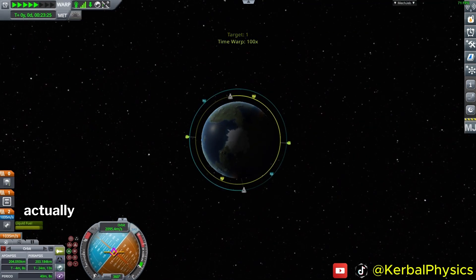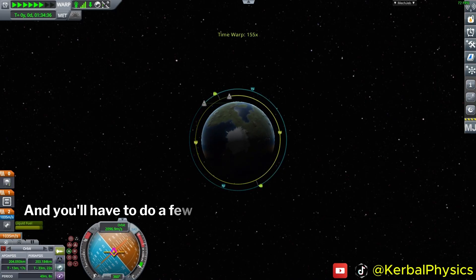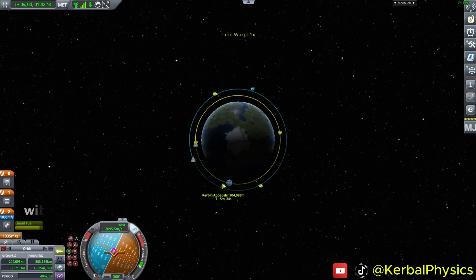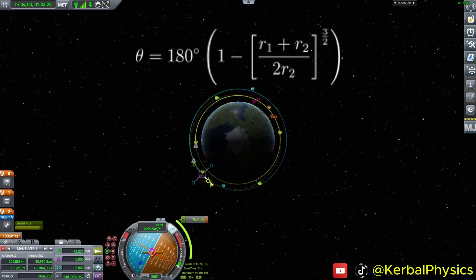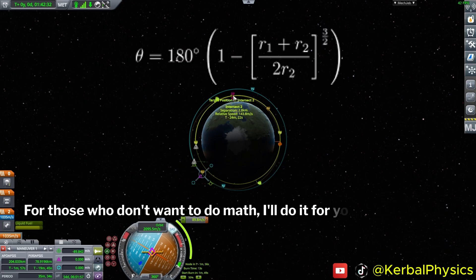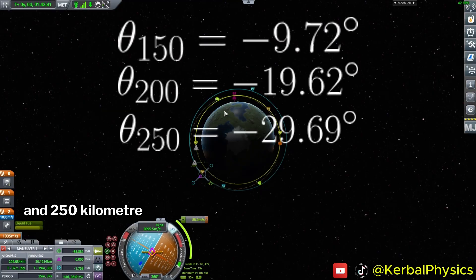Now comes the tricky part — actually getting the rendezvous. It's all about timing. Set off at the wrong time and you may not get the encounter, and you'll have to do a few orbits before you can correct it. It's all about the angle between the two spacecraft with respect to the center of the planet — this is called the phase angle. We want this phase angle to coincide with the ideal Hohmann transfer angle. Assuming your starting spacecraft is in a 100-kilometer orbit, here are the phase angles for a 150, 200, and 250-kilometer orbit respectively.